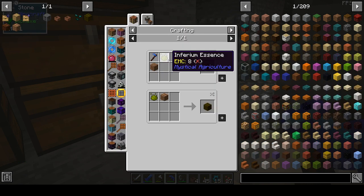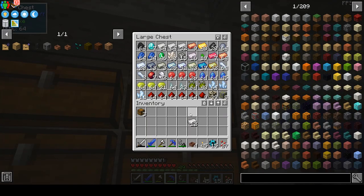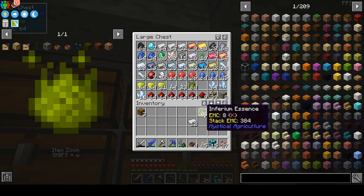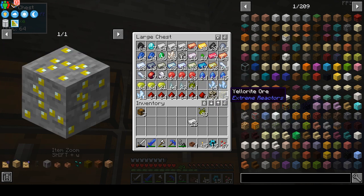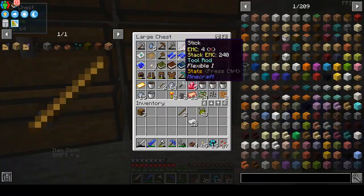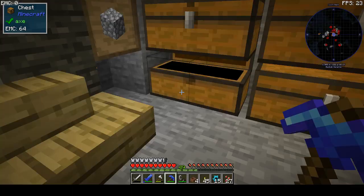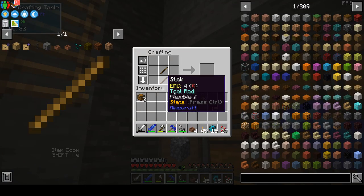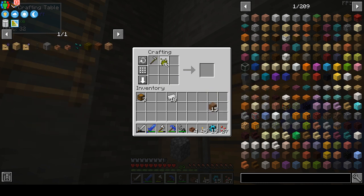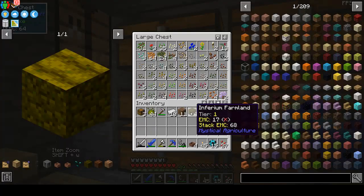We can also use inferium farmland — that's a hoe, dirt, and inferium essence. But first I need to craft a hoe. An iron hoe should be enough I think. I can grab that and some dirt, and one two three four pieces of farmland. I don't know if the farmland will work with saplings but we can find out.